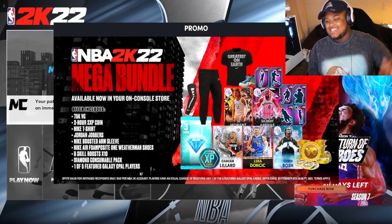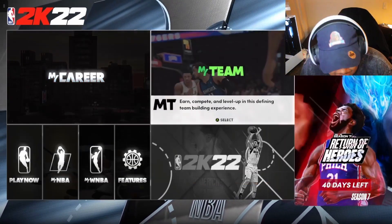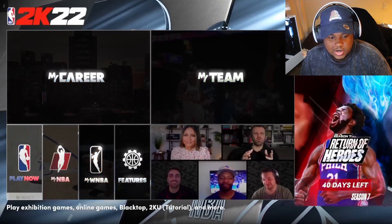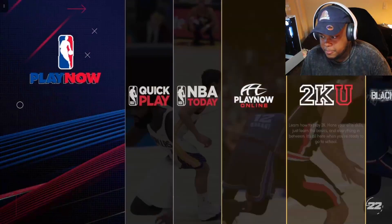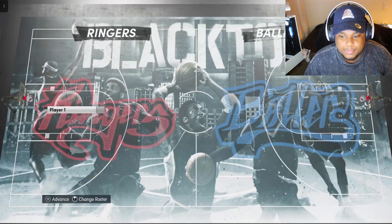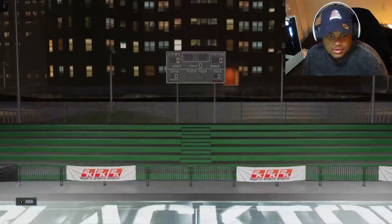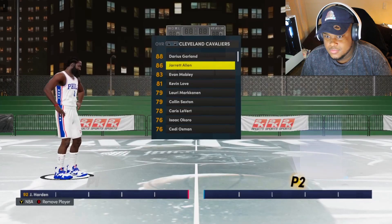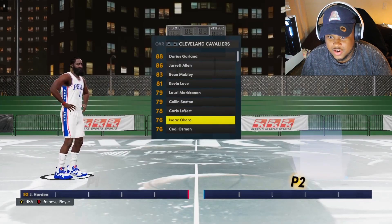We're on the PC with it — let's go! I'm gonna start a Play Now game. I'll play Blacktop — let me throw on a one-on-one. I'll go with James Harden and pick somebody I can cook.